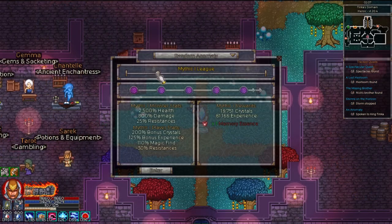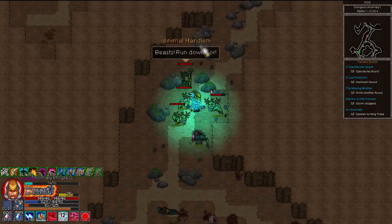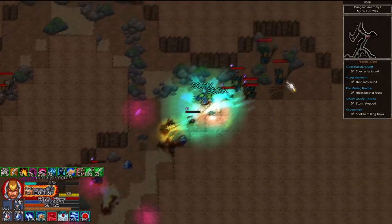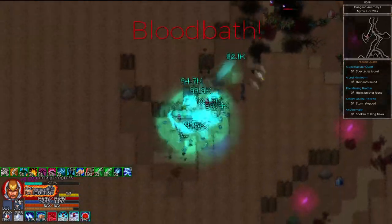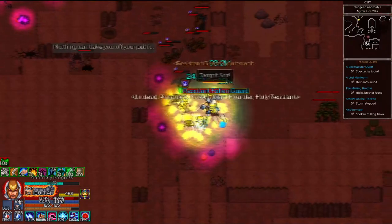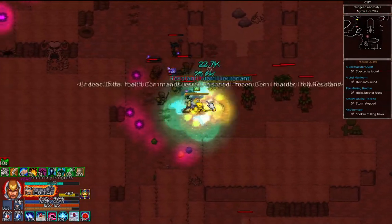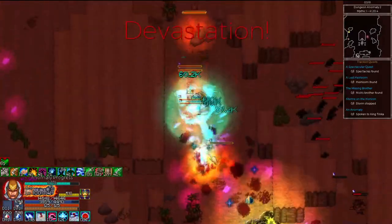Remember that increasing the difficulty will increase your magic find, so your main goal is to become strong enough to get the items to advance to the next difficulty so you can get even more items. Then once you've leveled, you can progress through the endgame content as much as you'd like, and make things much easier for future characters by giving them access to the Chronicle of Knowledge rune, or any other rune, and access to Tinka's Domain anomalies with large open spaces to gather large killstreaks.